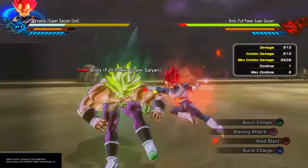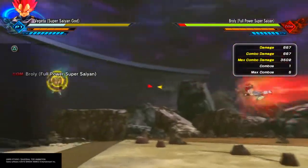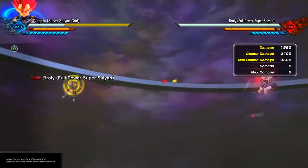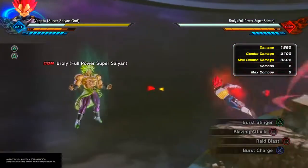One thing about Burst Stinger though: you can use it while flying. So basically at times you could rush in like this, or at other times you could just do it standing. Keep that in mind when using it. Also keep in mind it's unblockable — so if your opponent is just mashing that guard button like their life depends on it, you can rush in and punish them.